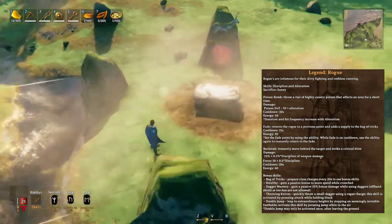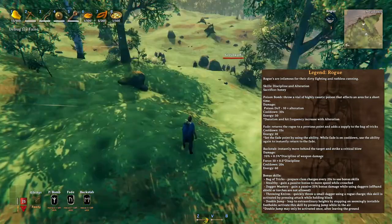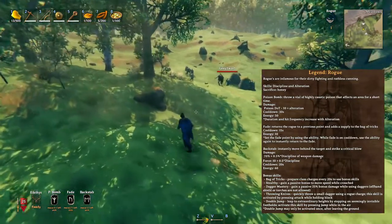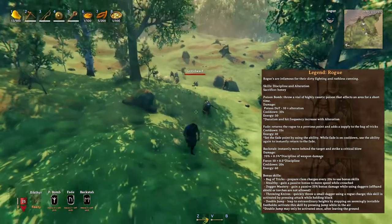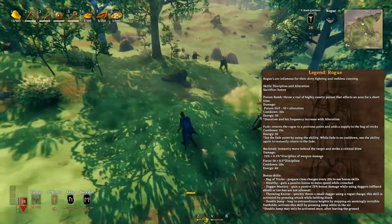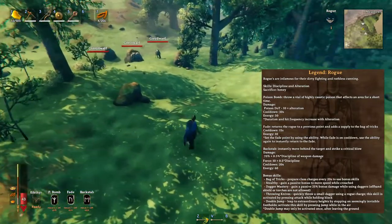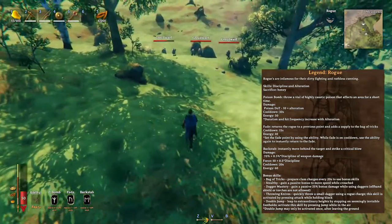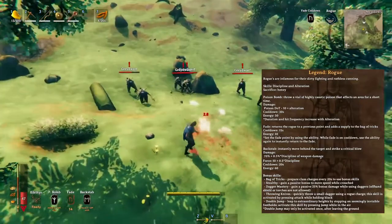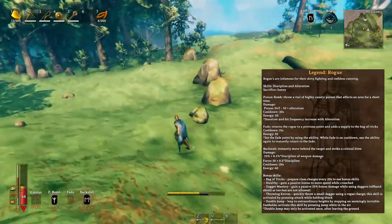Then we have Rogue — you're going to need honey. First ability is Poison Bomb: you throw a vial of poison. Then Feint, which returns the rogue to a previous position and adds a supply to the bag of tricks. And then Backstab: instantly move behind the target and strike a critical blow.